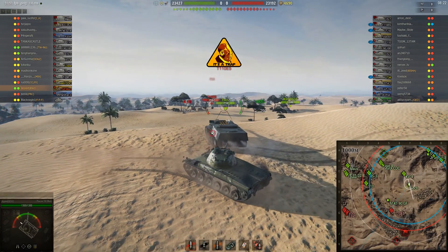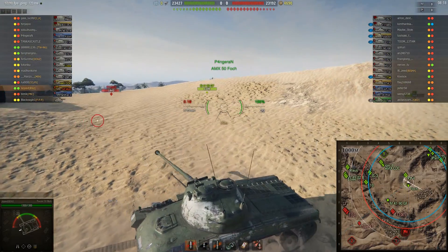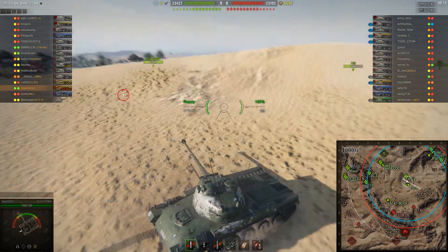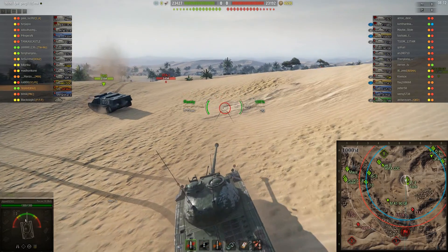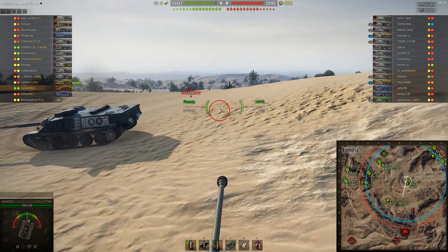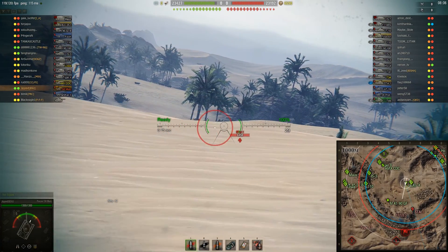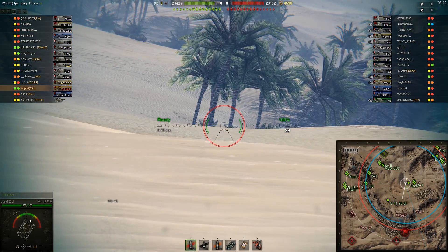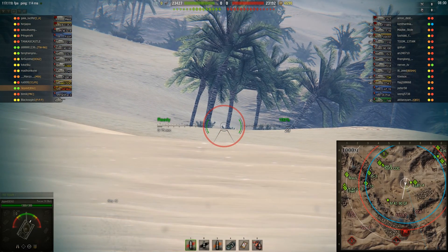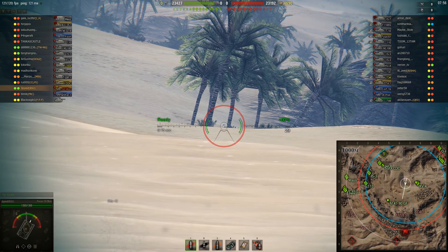I've never seen anyone actually make it across the one line or successfully push there. We just took a shot at the E5 cupola just for the hell of it. Generally I've found that even with 270 pen, the cupola can't be reliably penetrated. Most of the time you require more like 290 or something with HEAT rounds, and obviously the 212 pen isn't going to do it. The cupola weak spot is non-existent on the E5.